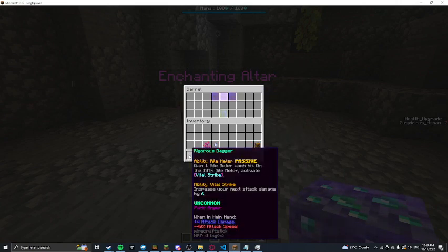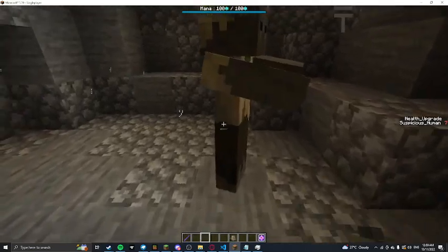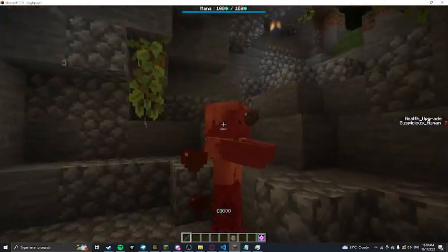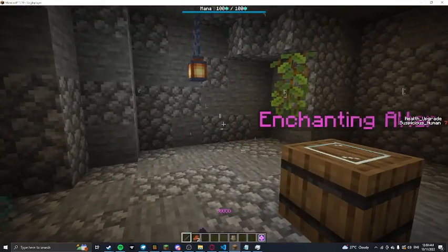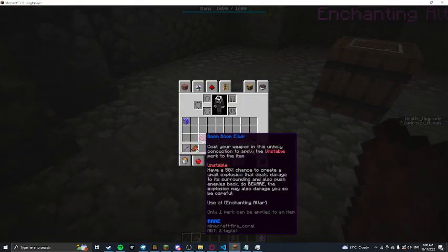Let's put the Fruit of Frost on this guy — just press enchant. There you go, it's applied to the Rigorous Dagger. You can see the perk listed under the rarity area. This is your regular attack speed, and this is after you hit — that is a huge increase in attack speed. It basically gives you Haste 2.